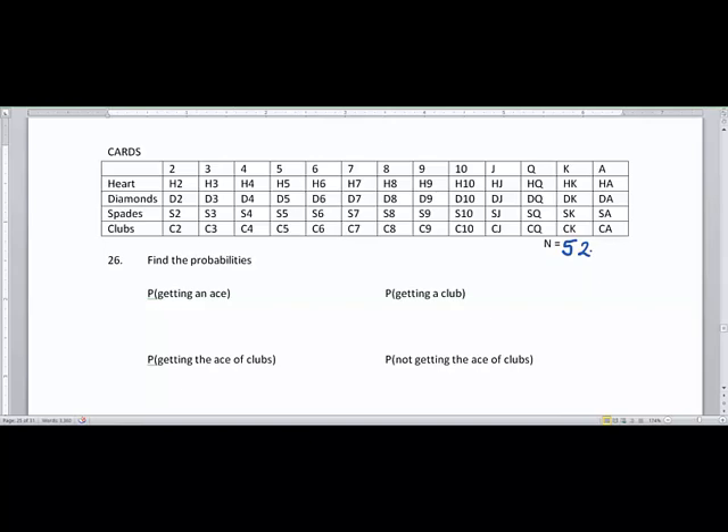There are no jokers here. We have four different suits: hearts, diamonds, spades, and clubs. There are cards marked 2 through 10, and then we have four jacks, queens, kings, and aces.